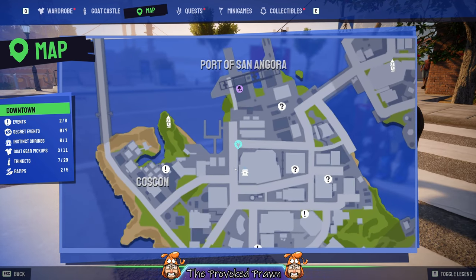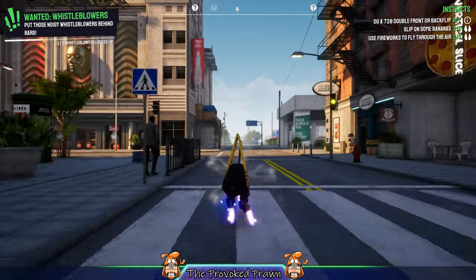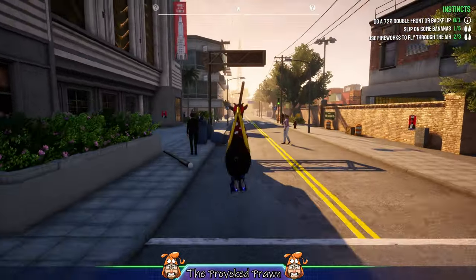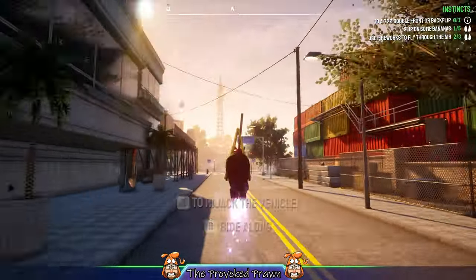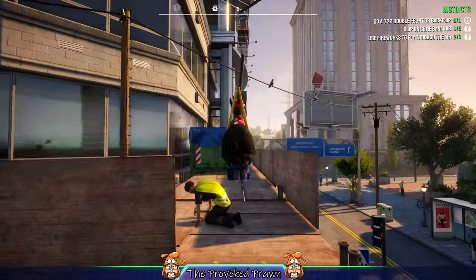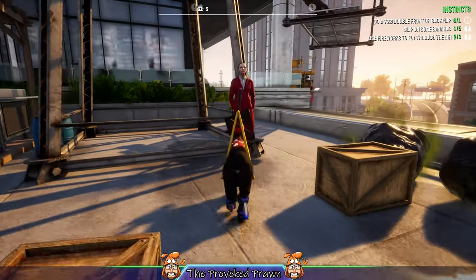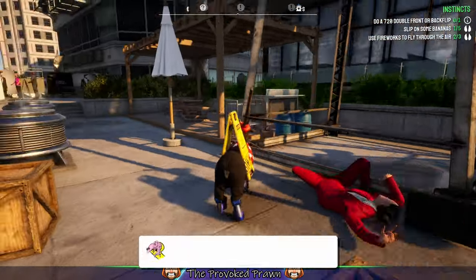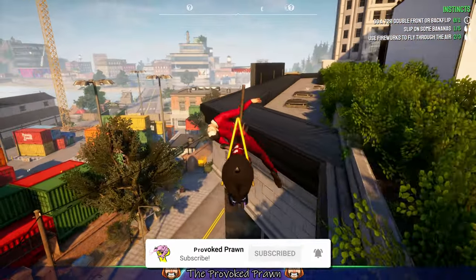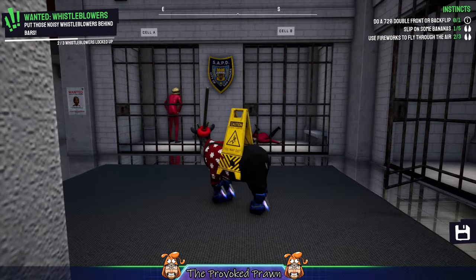For the second one, they're right next to the instinct shrine. Come out of the police station, go straight down the road, turn left, then straight again. You'll end up next to a construction site with some scaffolding — climb up the ladder, then jump on top of the container nearby and bounce on it until you get onto the roof. You'll find the next whistleblower there; lick them and drag them back to the police station.